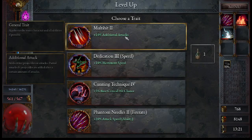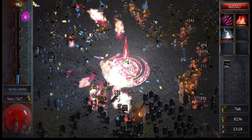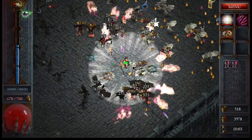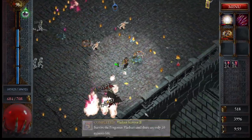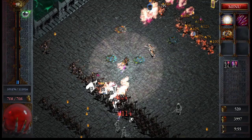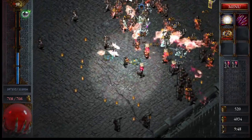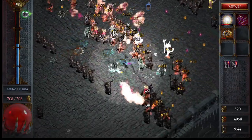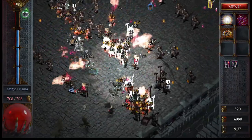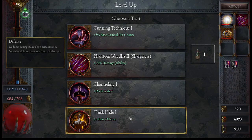The second most important thing is definitely speccing into defense. I know seeing big numbers is satisfying and you want to kill mobs before they touch you, but it's inevitable that you will get hit. Early on you don't have many items or stats, your HP regen is going to be rough, and you'll take significantly more damage. If you're not speccing into defense early, you'll likely struggle past 20 minutes. Make sure you spec into health, HP regen, block, and parry — these are all very important stats.